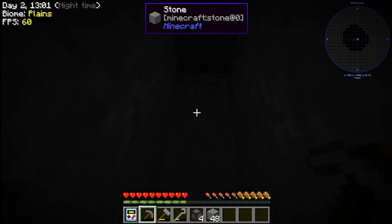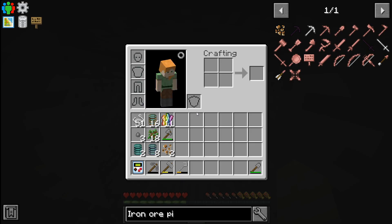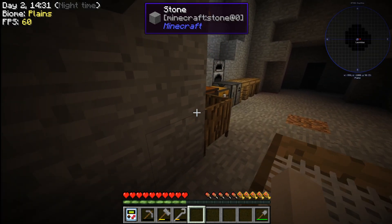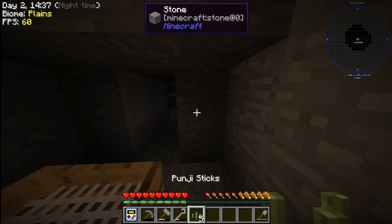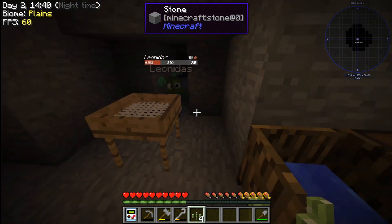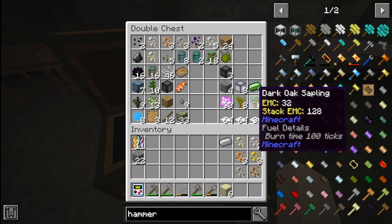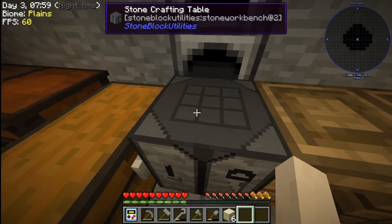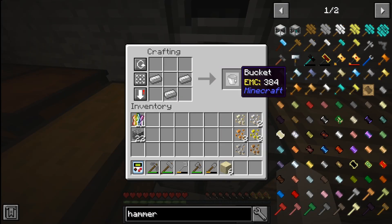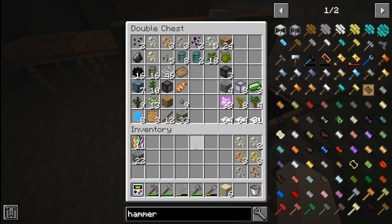I got lucky a couple times — just dull, absolutely nothing from those chance cubes. Before this I had started a world and died immediately, so I was relieved. I kept rolling through them just to get them out of the way. Then one spawned a little baby zombie, and those punji sticks really saved me because I probably would have died without them.